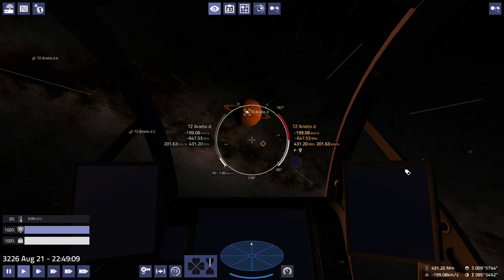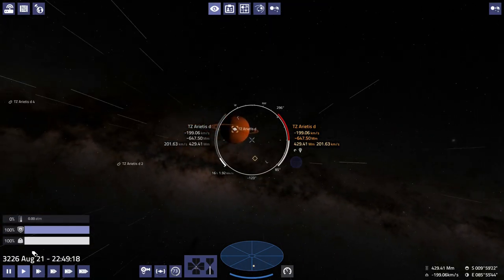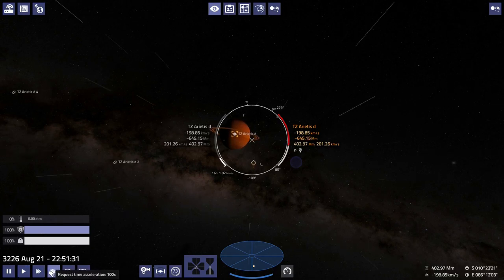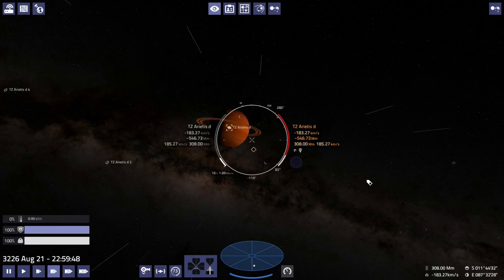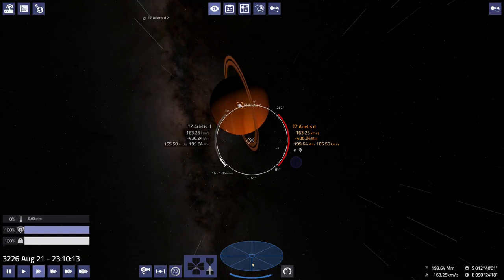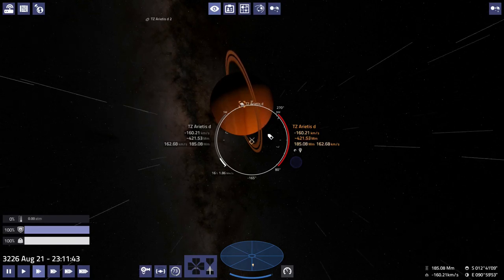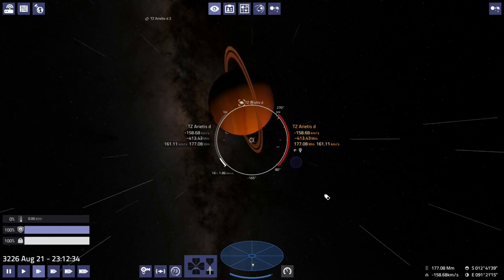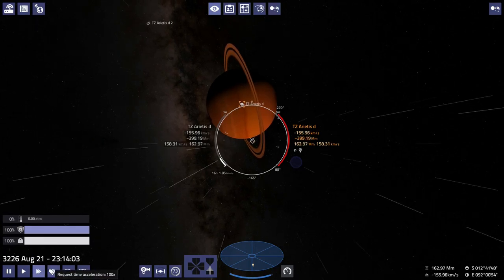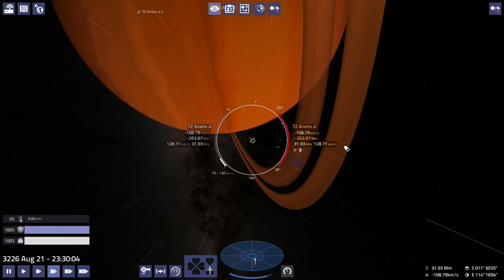Oh bugger, we blew past it. Okay, so there's no saving this approach. Let's try and get as close as possible so we don't have to expend too much fuel to get into the atmosphere. This is probably just going to shoot us straight past the planet — see if we can make a little something out of it.